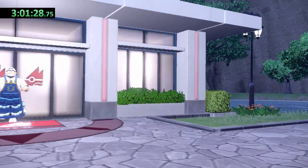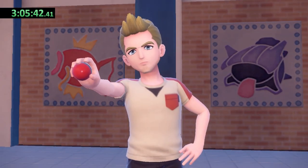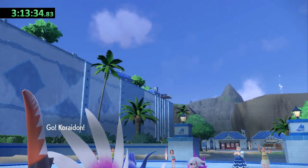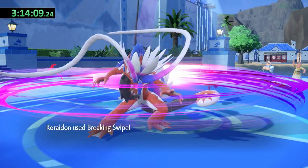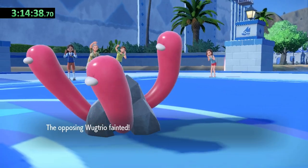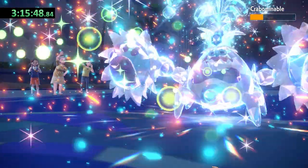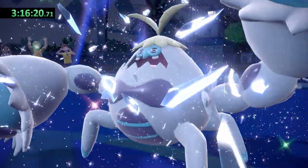The next gym on the list is the Water type gym in Cascarrafa. We have to hunt down the gym leader and return his wallet as our gym test, battling a trainer in the process. Kofu starts off with his Veluza, who has a two-level advantage on Koraidon at level 27. Veluza uses Pluck, dealing decent damage, but I'm able to take it out before it attacks again. His Wugtrio lands a Headbutt but falls to a single Breaking Swipe. His last Pokemon is Crabominable, an Ice type, so I Terastalize Koraidon. Drain Punch does incredible damage, fully healing Koraidon, and Crabominable goes down after a Slam, winning me the Water Badge.